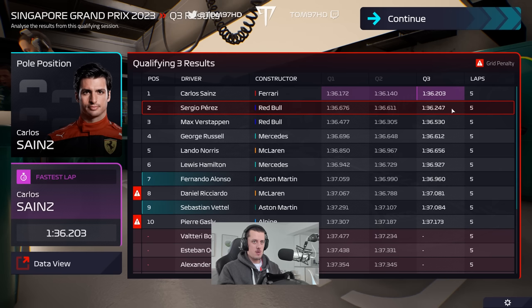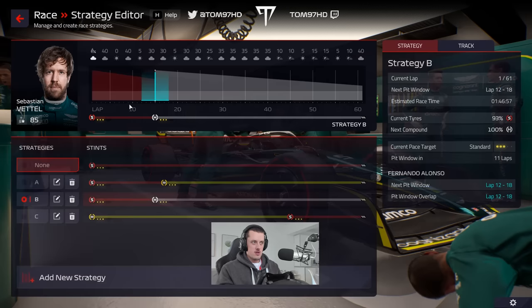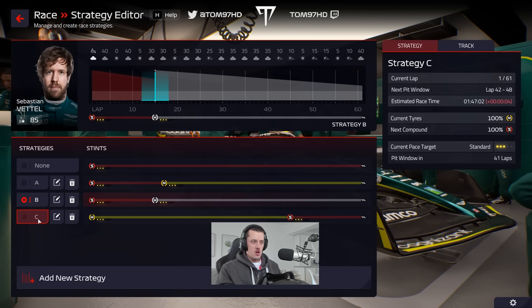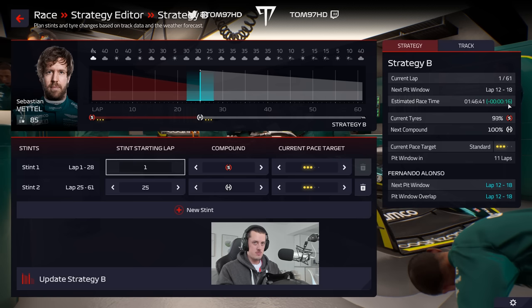Sainz looking dominant this weekend, although Perez did find a bit of pace in Q3. This promises to be a decent race, with no reason why there shouldn't be a double points finish. For the race, I'm not going to guarantee a position gain as I feel like we're maxing out the car's pace. As for strategy, I'll keep things open — the fastest option is to get off the soft tyre as soon as possible and onto the hard. Tyre wear doesn't seem to be an issue around here, so we'll judge on a lap-by-lap basis. Extending the stint is worth 16 seconds, which is quite a lot of time.